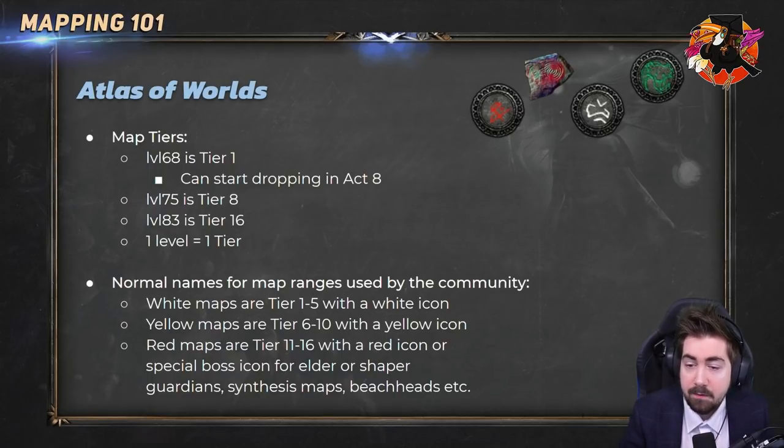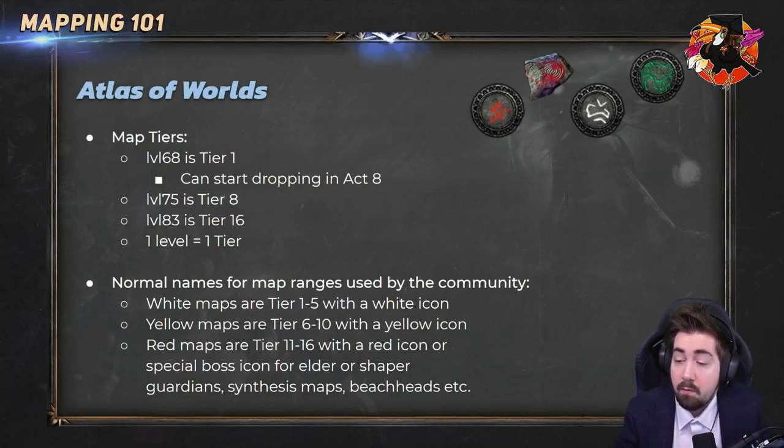It's one level per tier. Generally, the way we talk about maps: tier 1 to 5 are white maps, tier 6 to 10 are yellow maps — not to be confused with yellow items for rare items — and a yellow map doesn't mean a rare map, it's about the tier. So if you're doing white maps, that doesn't mean you're just not rolling your maps.